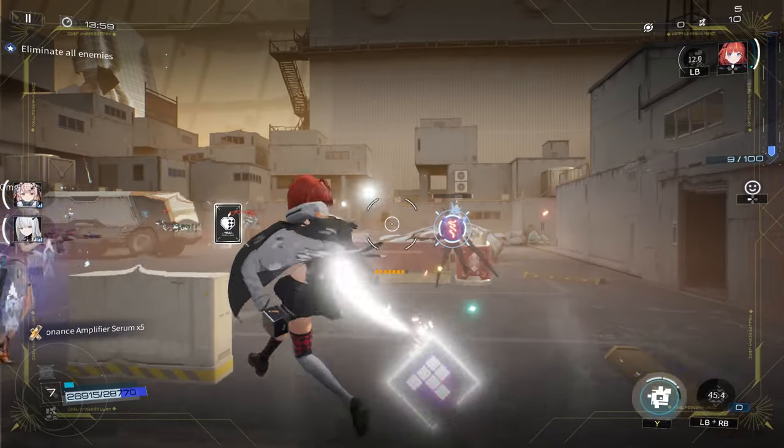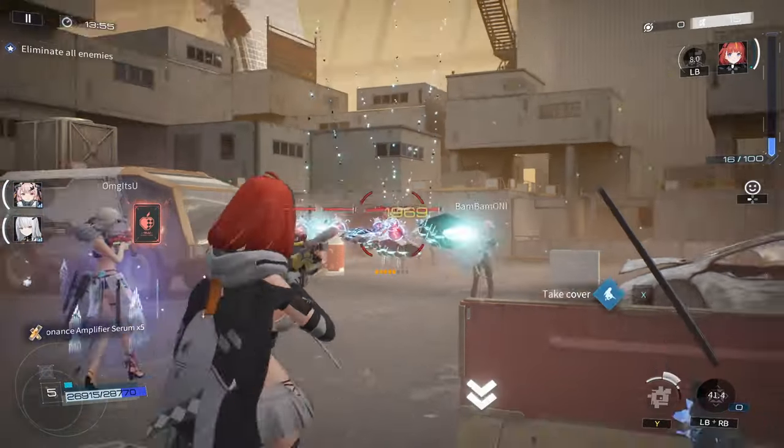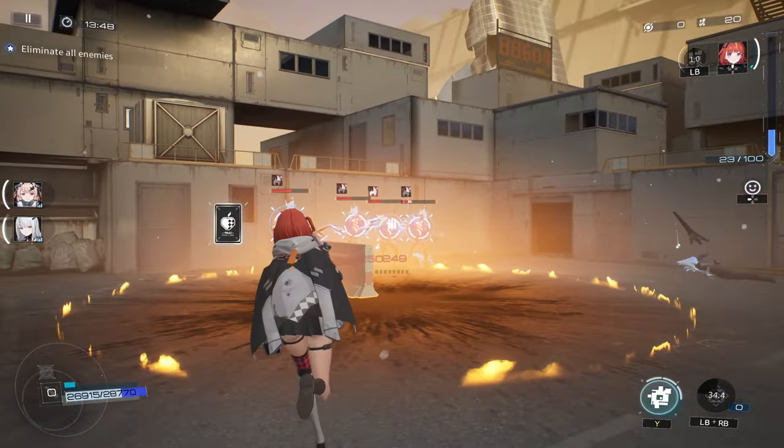The effects are as follows: Electrical inflicts Paralyzed, Chaos inflicts Slow, Kinetic inflicts Stunned, Frost inflicts Frozen, and Thermal inflicts Burn.